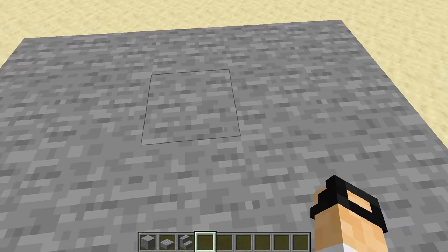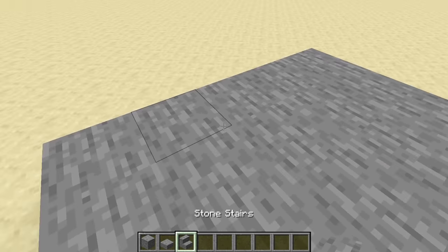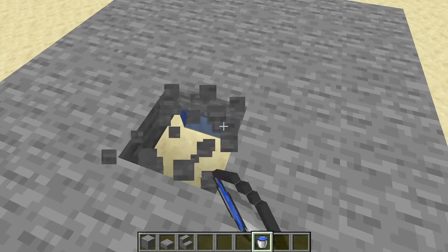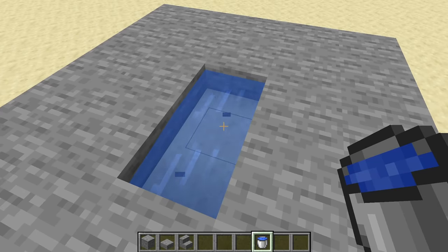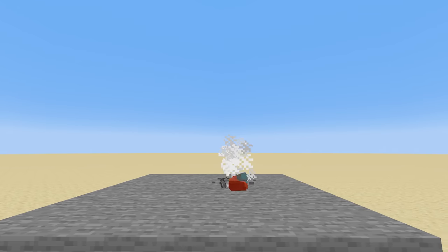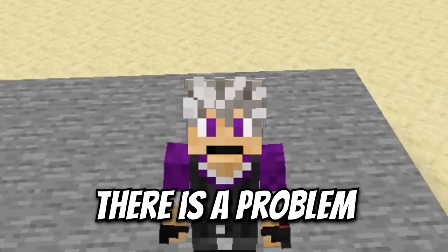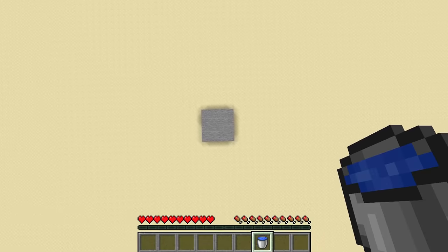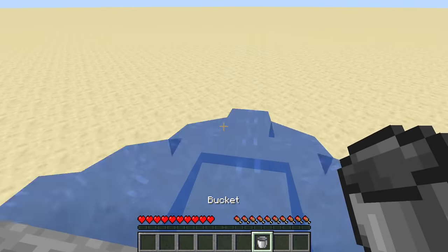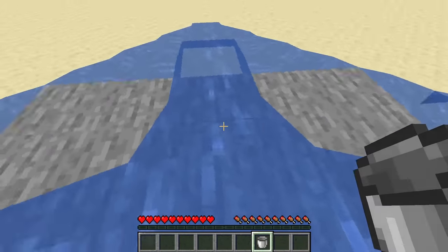One of the more diabolical tricks we can use in the clutch trap is to replace some of the full blocks with slabs or stairs. This way, even if a player is successful in placing the water before they hit the ground, it's essentially absorbed into the block below it, waterlogging the slab and sending the player to an early grave. But there is a huge glaring problem with this design: if a player keeps trying the game over and over, eventually they'll figure out which blocks are safe and which ones are not. And once they know where to land, they can win every time.